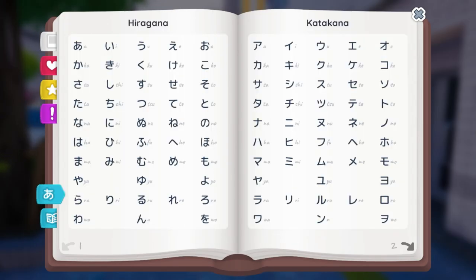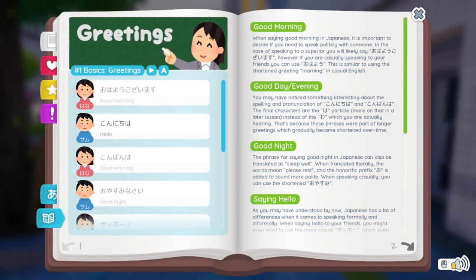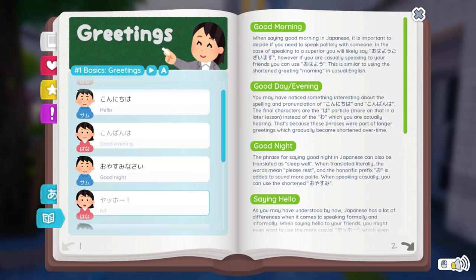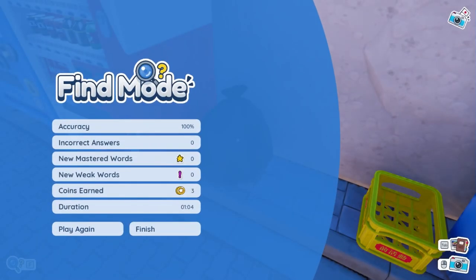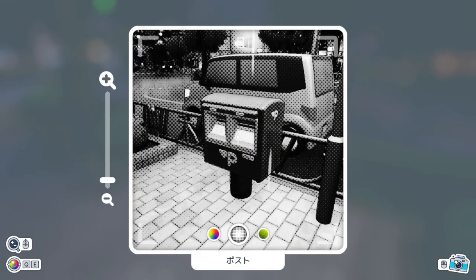They also have a chart for all your kanas, and a Genki-style beginner guide to common Japanese phrases and grammar. If that's not enough, you can also get tested to make sure you remember the words, and get rewarded with coins to make your pictures prettier with filters and borders.